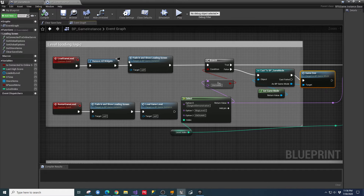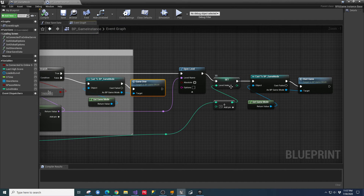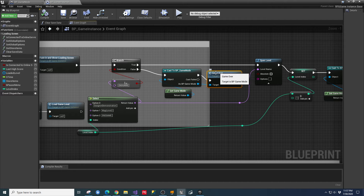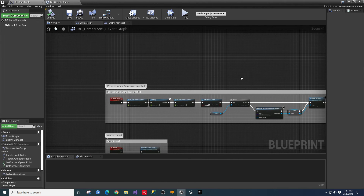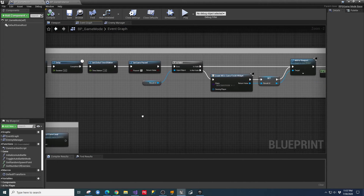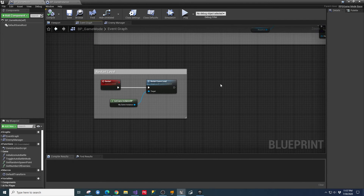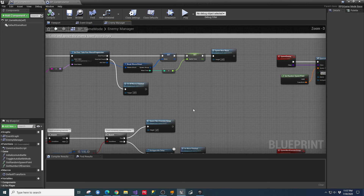The level loading logic works like this: load the level, find out if it's the end game, if not get the index, bypass that loop, open the level by name from the sequence pin, increment the level index by one, go back to the game mode, and start the game. If it matches end game, call the Game Over function. In the game mode, Start Game calls through a branch, restarts the player, refreshes everything, and starts the enemy spawns.